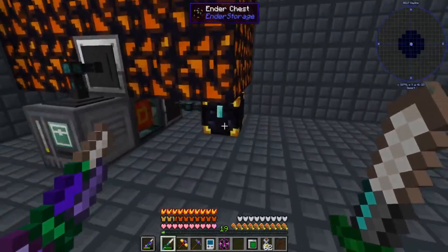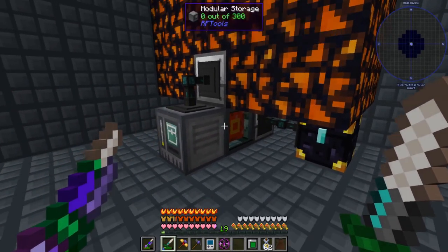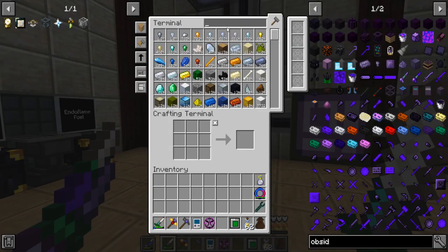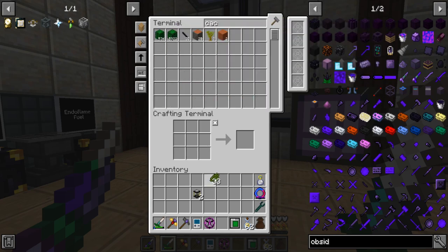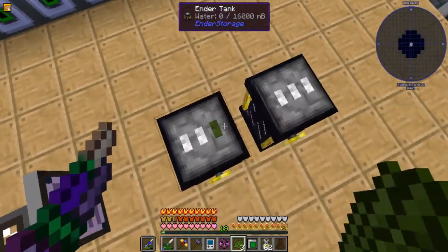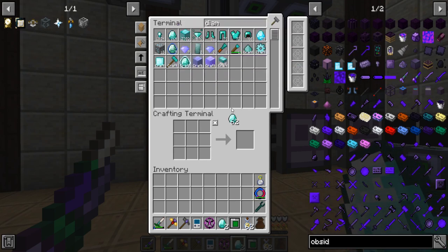I set it up with that, grabbed the chest — it just dumps the soul sand and skulls into the chest and pipes it over. I also made a mob crusher for killing the wither. I want to keep the experience so I'll set up a tank with four cactus. Always remember to put a diamond on your stuff if you're playing on a server, otherwise people can take it.